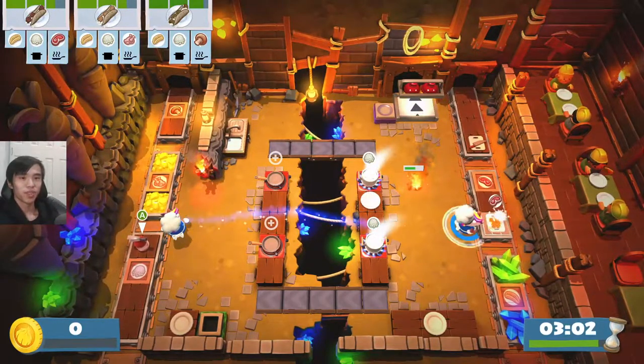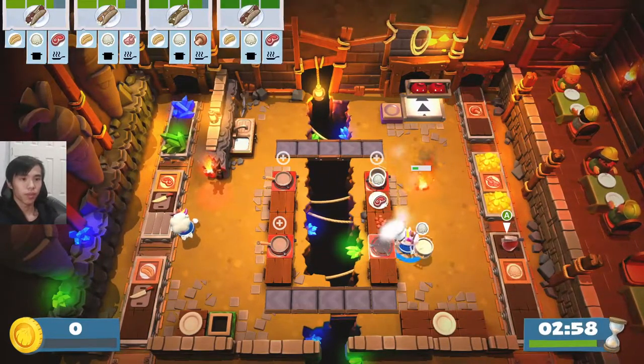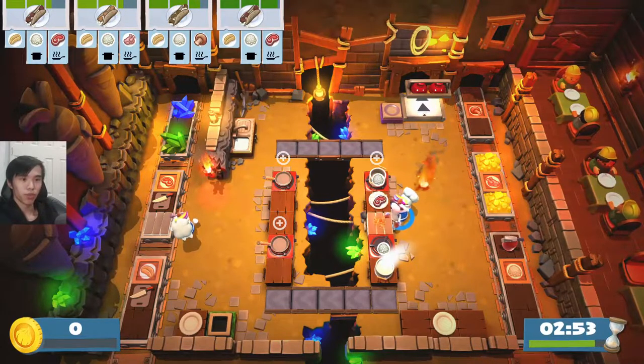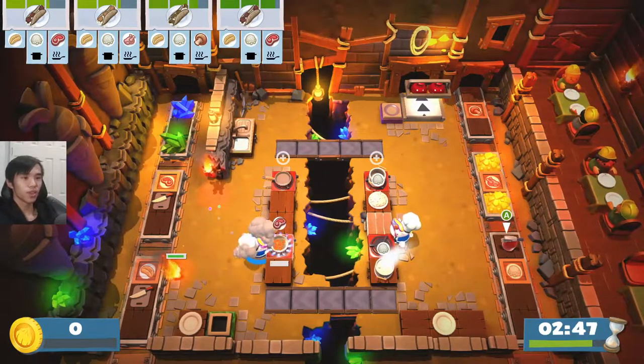It's asking us to get the fire extinguisher to put out the flames on the floor. This rice — we need to cook this. We need to cook that steak.